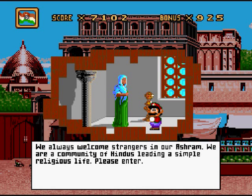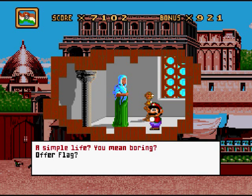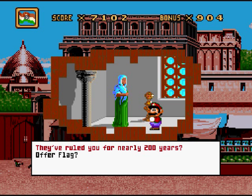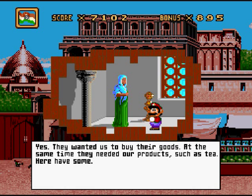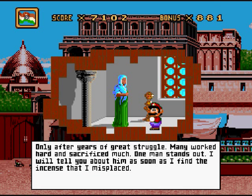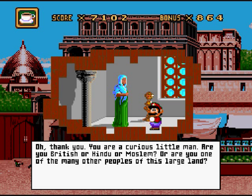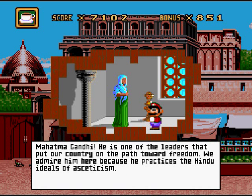We always welcome strangers in our ashram. We are a community of Hindus leading a simple religious life. Please enter. Simple life? You mean boring? Today it's quite exciting — India is celebrating her independence from Great Britain. They have ruled us as a colony of their empire since 1757. They've ruled you for nearly 200 years? Yes. They wanted us to buy their goods, and at the same time they needed our products, such as tea. So how'd you get your freedom? Only after years of great struggle — many worked hard and sacrificed much. One man stands out. Mahatma Gandhi. He is one of the leaders that put our country on the path towards freedom. We admire him here because he practices the Hindu ideas of asceticism — whatever that is.